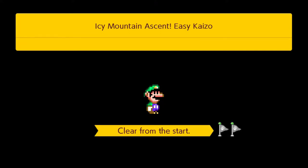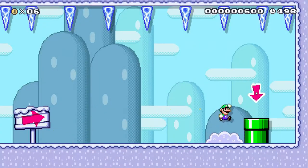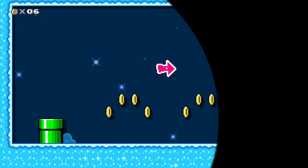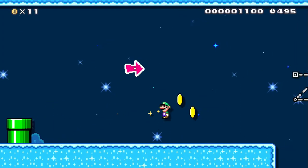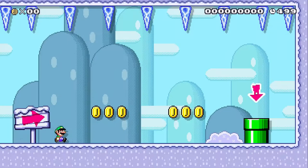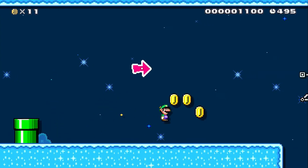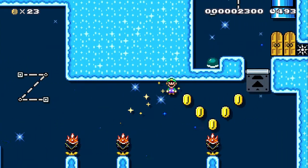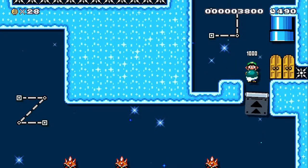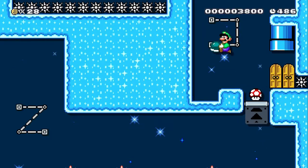Maybe in the future I'll upload me making a level, but making a level takes hours so it won't be the full thing. Anyway, here's the first section and we just have to spin jump here. That 'Z' right there in a kaizo level stands for spinning. Super Mario World is the best thing for kaizo in my opinion. Anyway, here's a basic shell jump, and this box is an indicator that tells you when to let go of the shell.